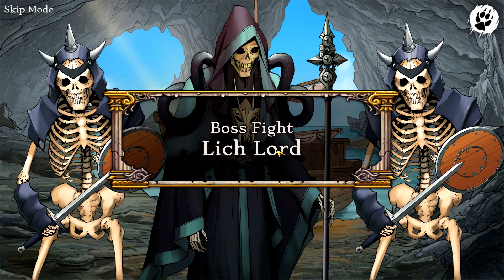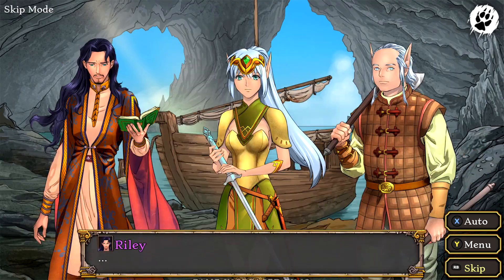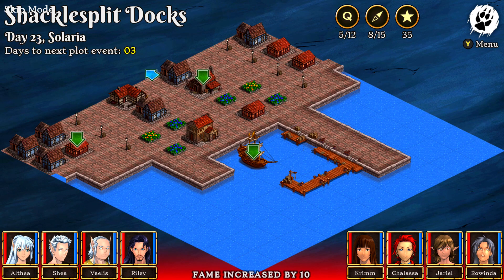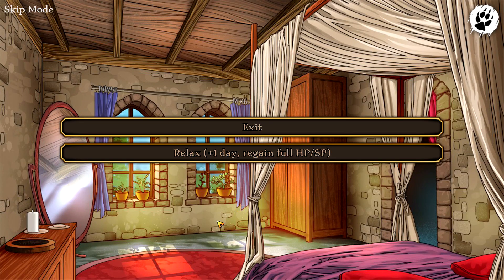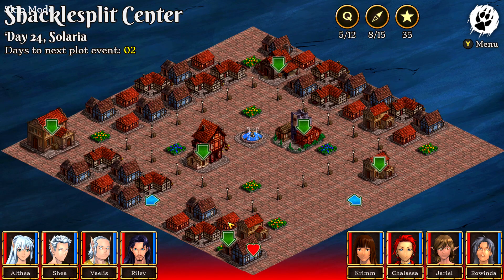Pick yes to open it, to trigger the boss fight against the Lich Lord right away, and then that should be another quest taken care of. Back into town and then advance the clock — back to Rowinda's house and another two relaxes, and once you get all of your health back it's on to the next mission.